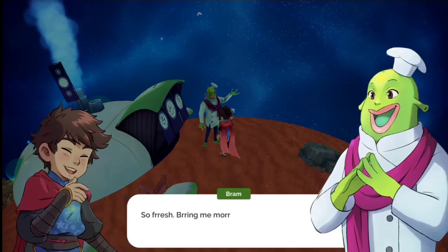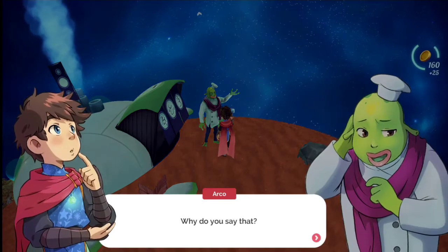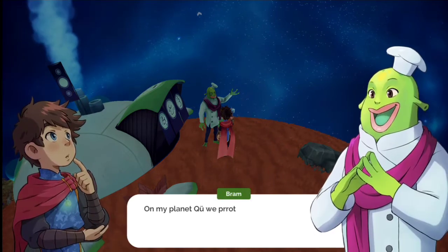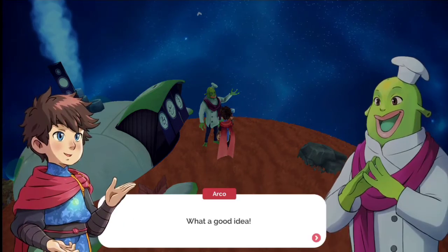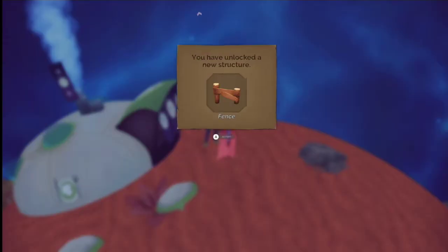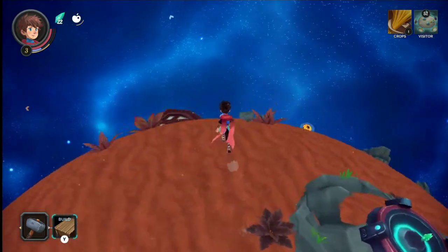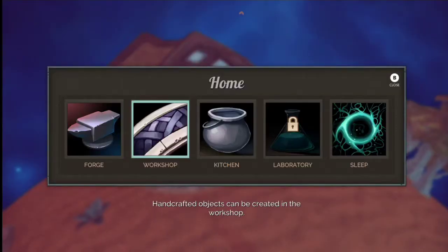Top quality fish - Bram says so fresh, bring me more and he'll pay well. He warns that our fields are really unprotected against plague or vermin attacks. He says on his planet they protect fields with wooden fences to keep crops safe. He'll teach us how to build fences - the task is to build five fences and get back to Bram. Let's go build some fences!